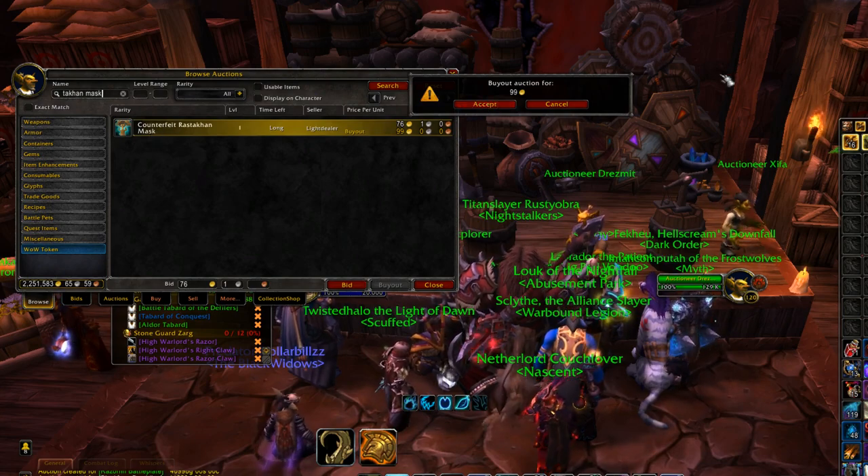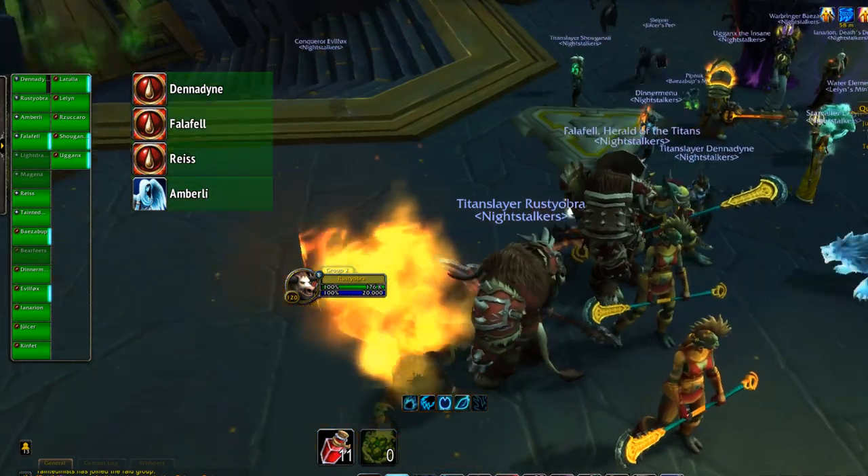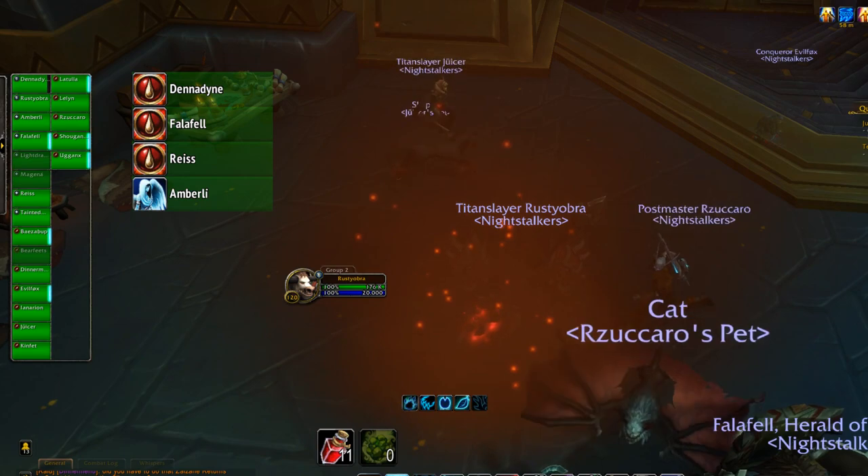Anyways guys, if you like this guide and want to see more, please like, comment, subscribe. And again, if you want to be a lazy piece of shit, just fucking buy the Counterfeit Rastakhan Mask off the Auction House.